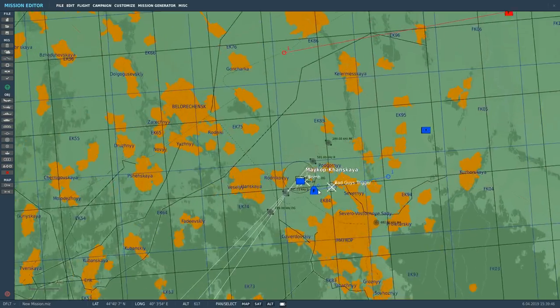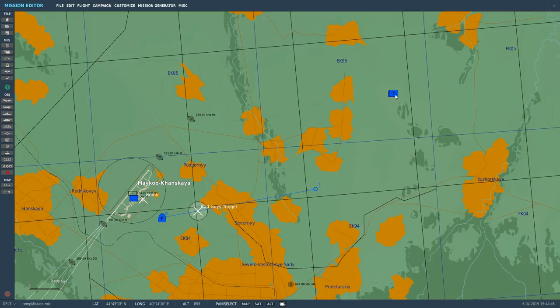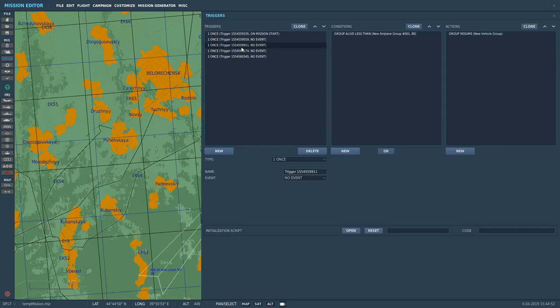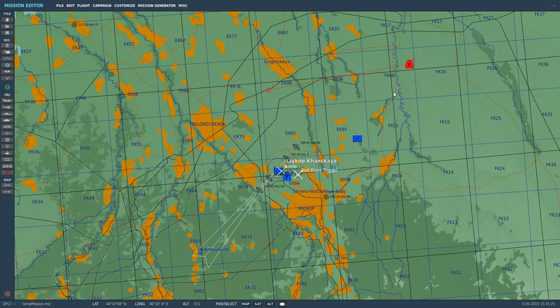Before running the mission, I need to give myself some missiles — AIM-120s. Also, I want to revisit the Paladin trigger. I think I may have misunderstood 'group alive less than' — I'll change the condition to 'group dead' instead, targeting the bad guys group, then resume the vehicle group. Save that and give it a shot.